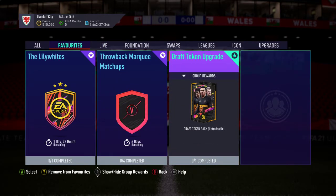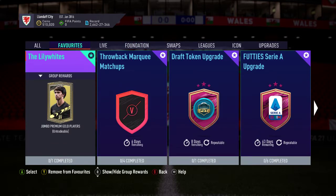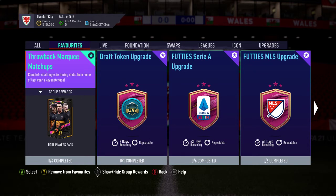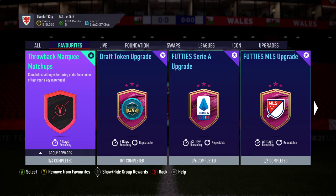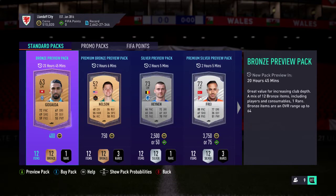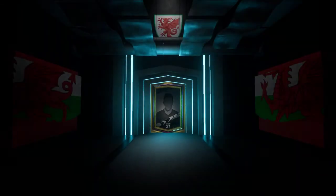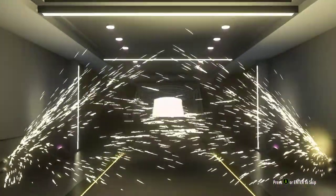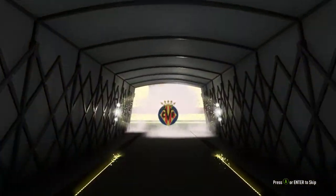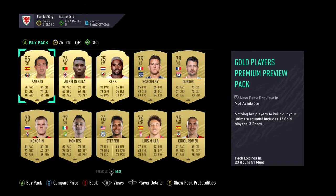So we have Lilywhites and we have throwback marquee matchups for today. I like that for today - that's a new tinge on what they've basically done before. It's bringing the leagues back but not in the same format, a kind of Footies angle on it. And it doesn't mean that certain ones are going to be massively expensive because you don't have to have all the clubs - you can just pick whichever club fits your squad best. So if you've got 11 Benevento players or 11 Torino players or 11 Sassuolo players, you can do that club without having to worry about Crotone central defenders.